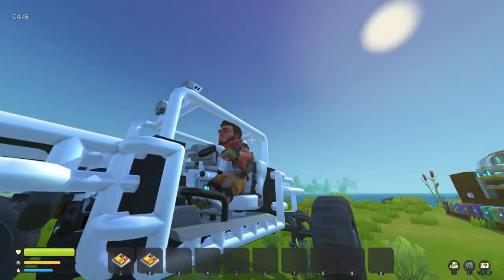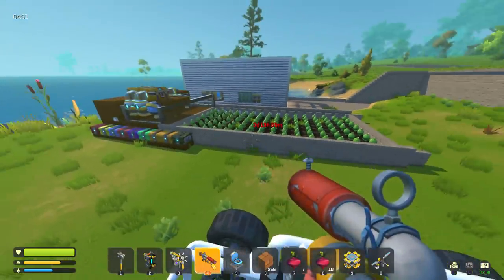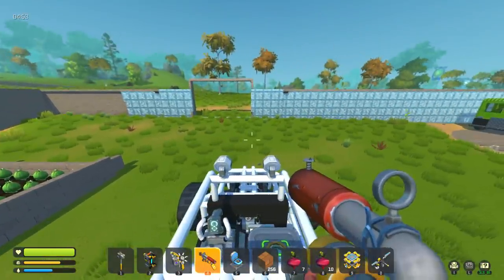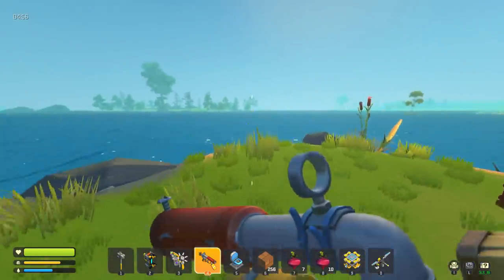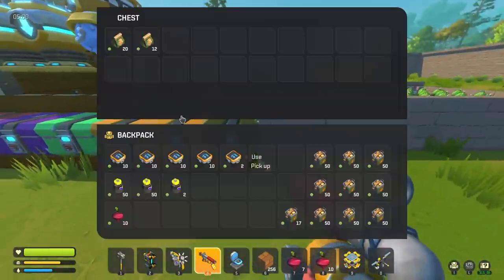What's up guys, my name is Khan and we're back today with more Scrap Mechanic. Today we're going to do something crazy — we're going to go kill a giant red boss. I actually found a place where there's just a bunch of giant red bosses, so we're gonna go there and kill them. But first, we're growing some potatoes.